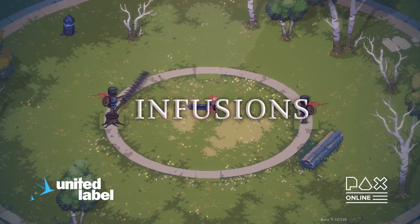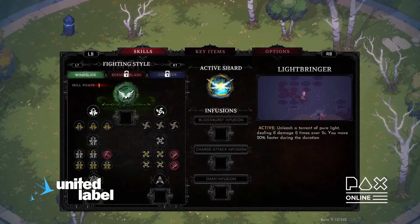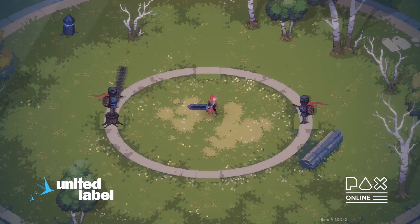The third key part in our Ability Sandbox is the infusion system. You can choose to use a shard as an active, but you can also infuse it into your base attacks and mechanics. This allows you to modify your style even further, and really changes how you play.